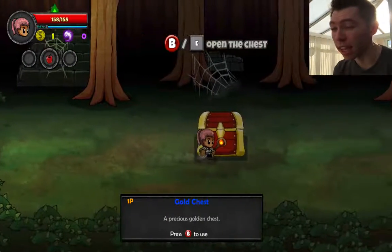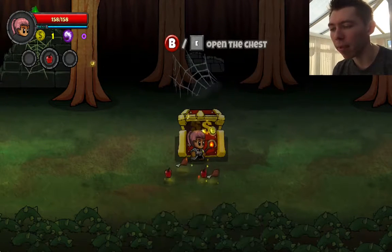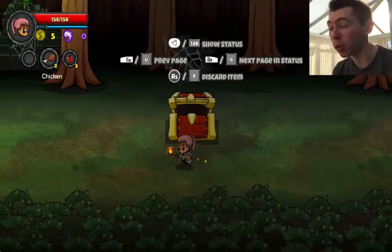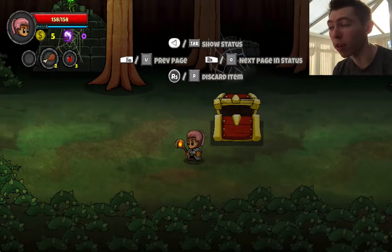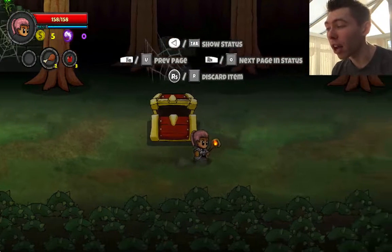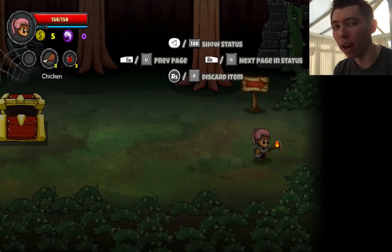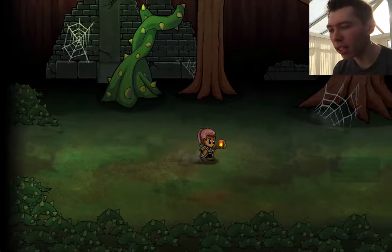Sometimes you come across chests — press B or E to open them and take what's inside. Fruit helps you with your life, as does the chicken. In your top left-hand corner there's your full health bar; I've got 158 out of 158. It also tells you how much money you've got, and you can scroll through your inventory. If your health starts to get quite low you can use food to revive yourself.